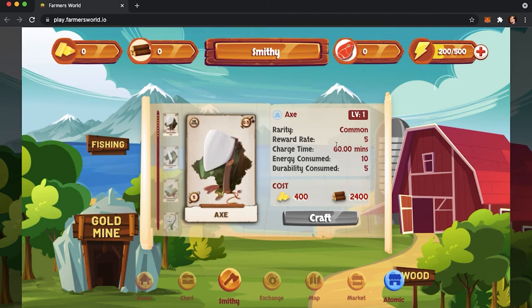When you get your NFT, it starts to produce an associated resource. But keep in mind that each tool has a recharge time, meaning that every one or two hours you will need to press the recharge button so that the tool can continue to produce its resource.